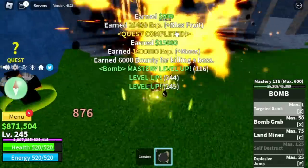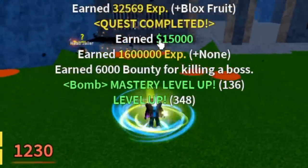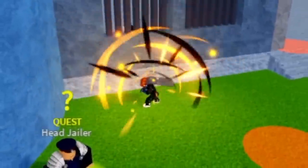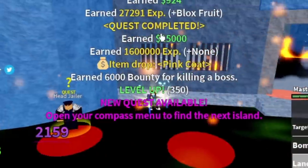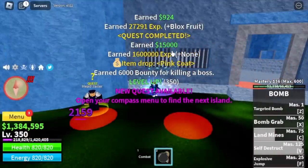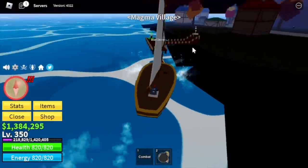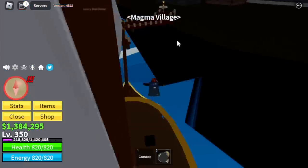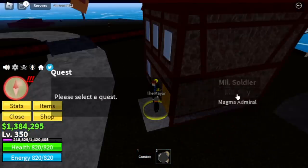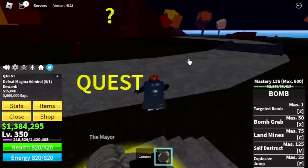We are going to unlock our final skill — another last 10 masteries, so let's keep on defeating the bosses, including the Warden and Chief Warden. Our V skill is the Self Destruct — this skill looks like a Volt Orb or Electrode skill in Pokemon. We're going to leave this area when we reach level 350. After that, next island: Magma Village. Our only target here is the Magma Admiral, and we're going to do server hop from this point on.